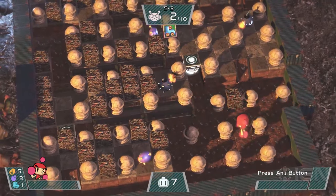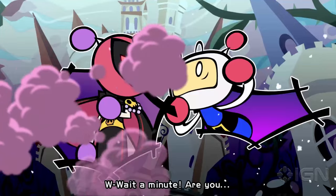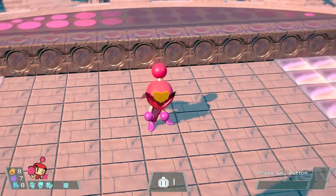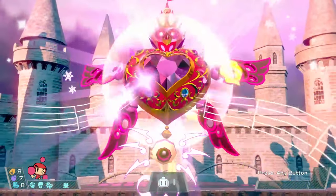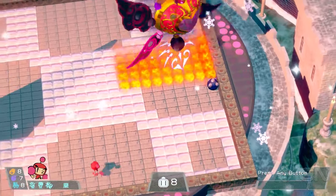Super Bomberman R puts forth a noble attempt at an actual plot in the 50-stage story mode, complete with anime-ish cutscenes. Mercifully, they're easily skippable. Boss fights every 9th and 10th round are the highlight, with some truly tough opponents standing between you and the next of the five worlds. Jump-in any time co-op is a plus in this mode.